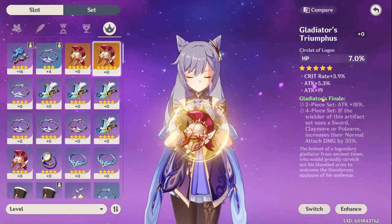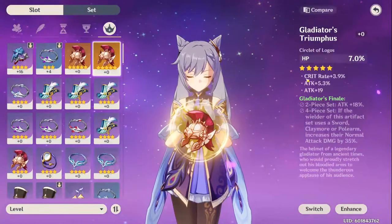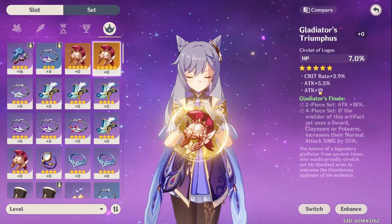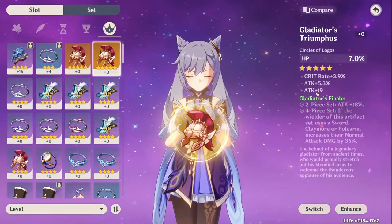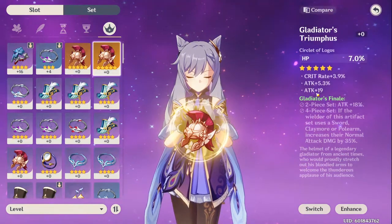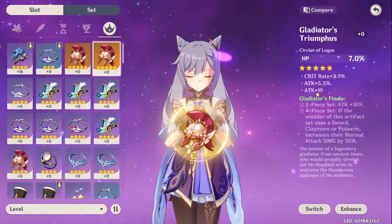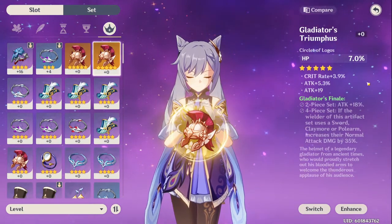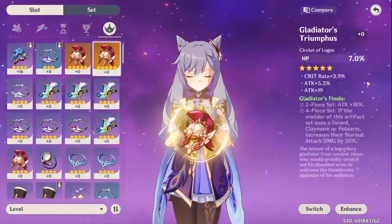Even if you get an artifact with attack percentage, crit rate, attack, and attack — even if all of those are the worst possible rolls — you can still level it up and it's going to give you a big boost. But it just means that eventually a better one will come along, with better incremental increases that will edge you out — maybe an extra five, eight, even ten percent more if you're lucky and every level-up goes into crit.